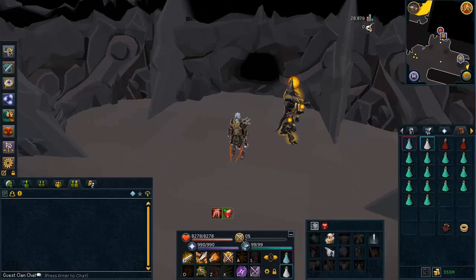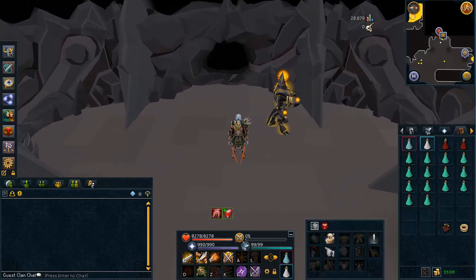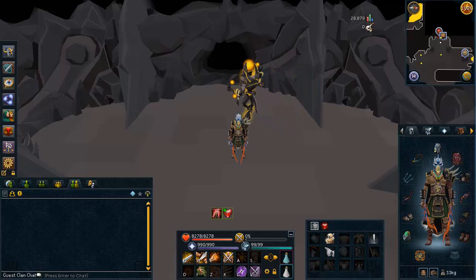This is the inventory and gear that I personally like to bring with Automatons. As a disclaimer, if you would like to stay for longer trips, you can consider bringing a yak and filling it with prayer potions. You won't need any food as you'll be healing all you need off of the soul split curse, and you will be using turmoil as well, so it's important to have a lot of prayer.